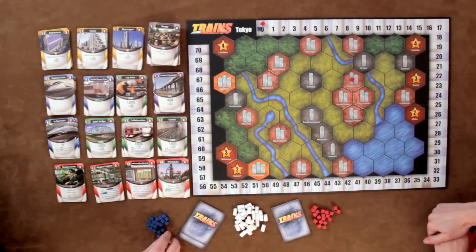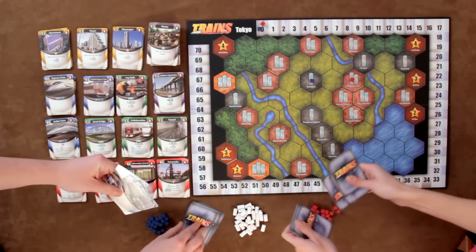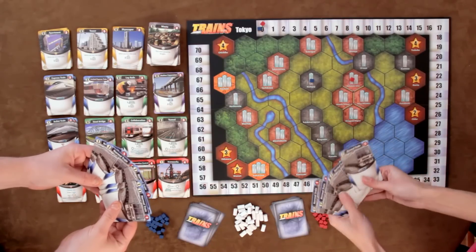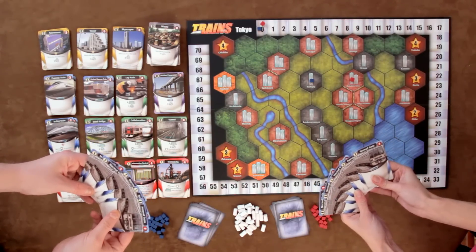A player's starting point can be on any space that is not a sea space or a numbered remote location, and no two players can share a starting space. Each player draws a hand of five cards, and the game begins.